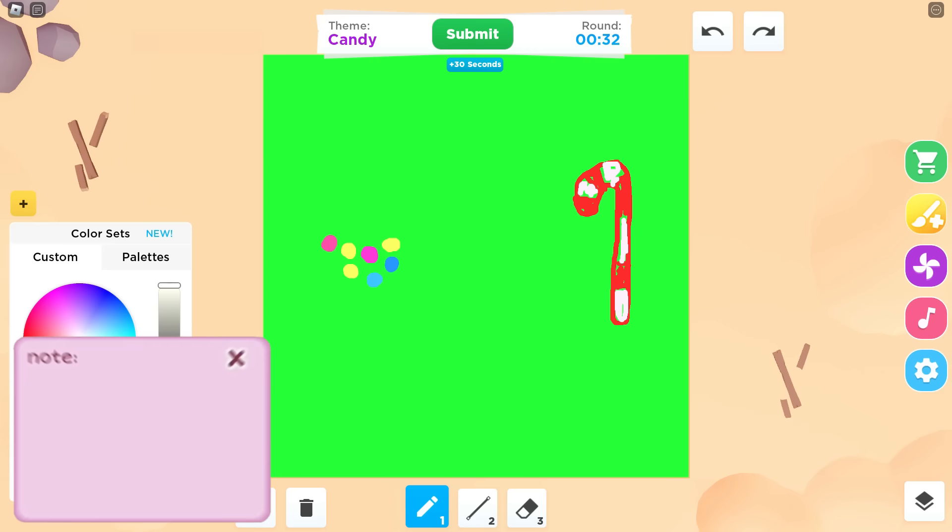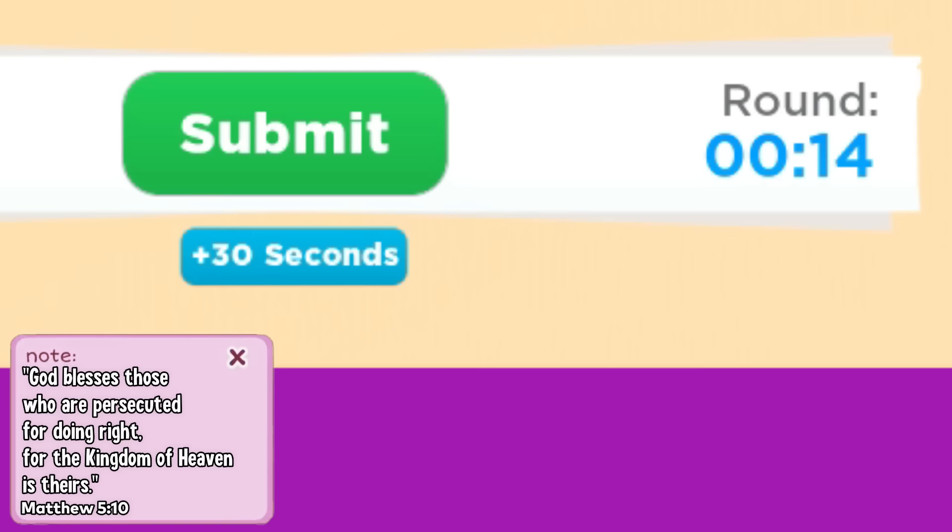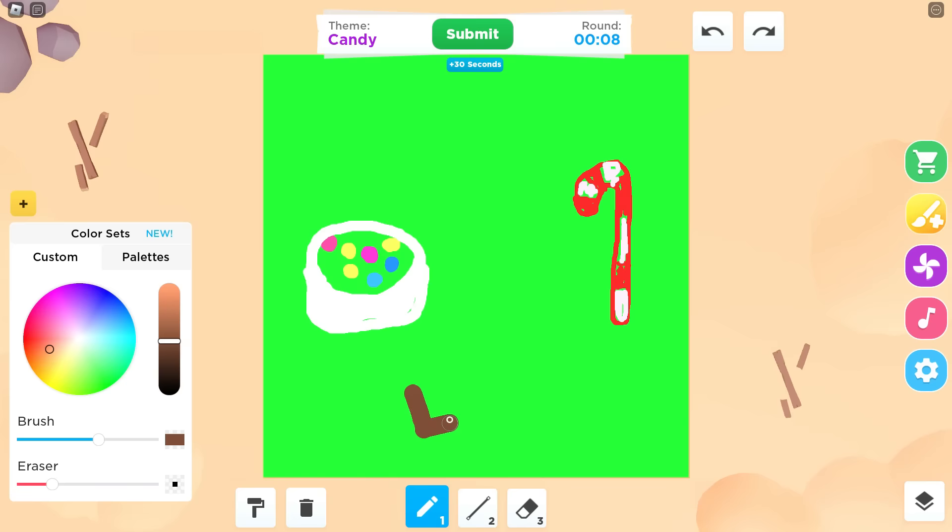I'm gonna put it in a bowl. I made a mistake — we don't have time for that, there's 15 seconds! Okay, I'm drawing a big rectangle — you guys should get the idea, it's a chocolate bar. I'm so nervous guys, I literally did three.